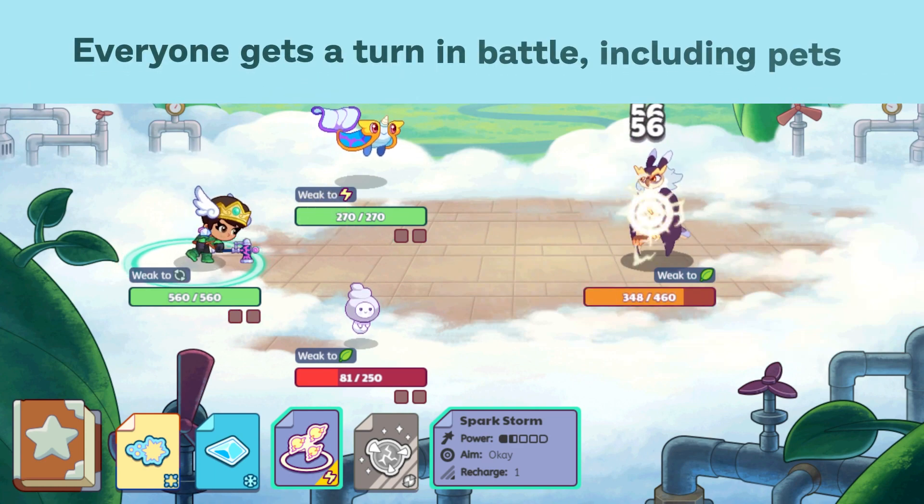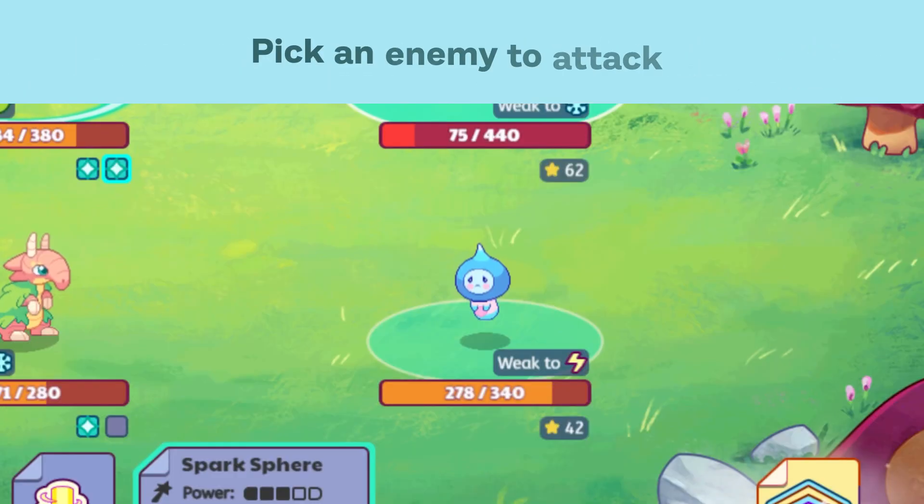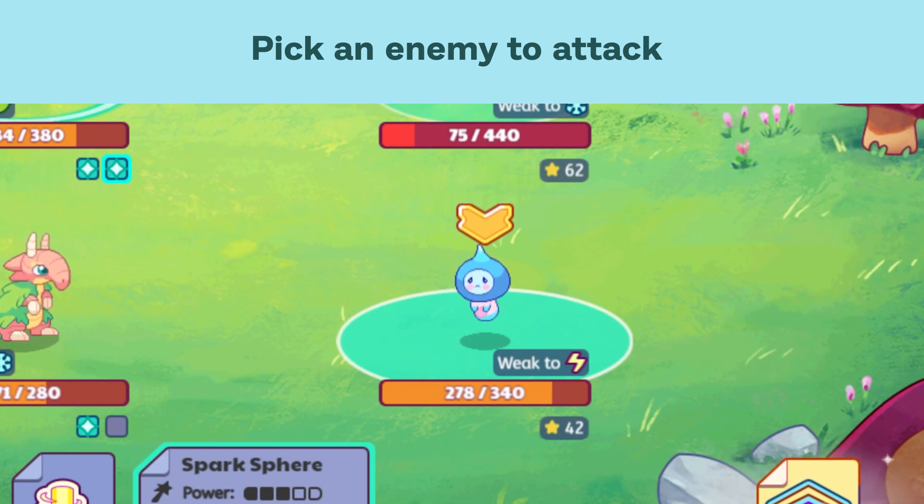Every unit on your team is going to get a chance to attack. You can pick which enemy you get to attack, and the whole battle should flow a lot faster and more fun.